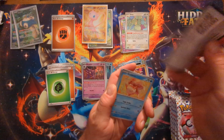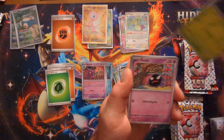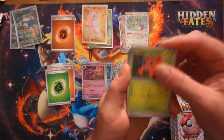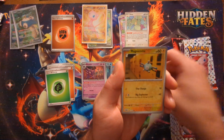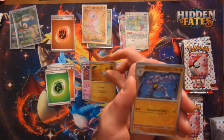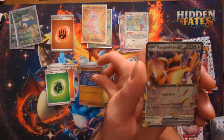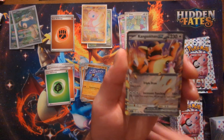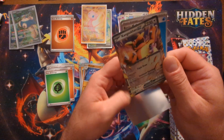Goldeen, Weepinbell, Gastly, Paras, Erika, Magneton, Nidoqueen, Magnemite, reverse Machoke looking fierce, and a Kangaskhan EX — alright! Don't have that one yet.